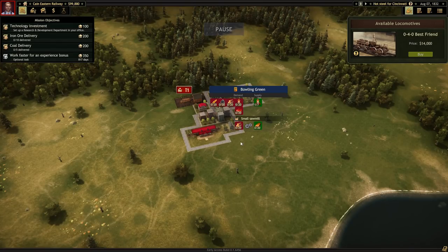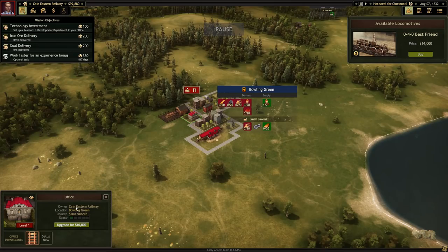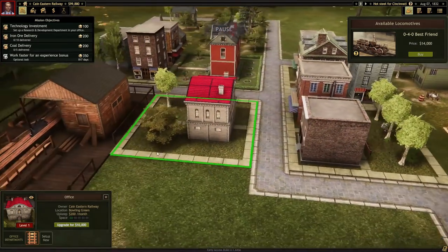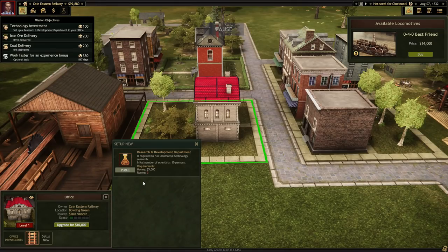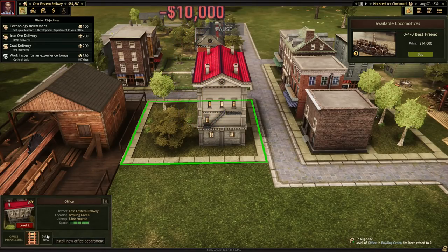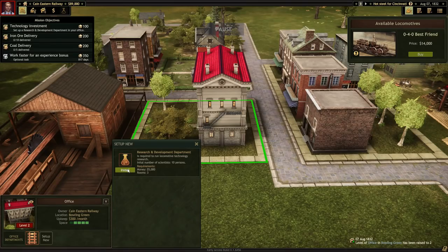I have no idea how to go about building the research area. Oh - there's our main office right down here, a tiny little building. Cane Eastern Railway in Bowling Green, upkeep $200 a month. We have a little bit of space. Office departments - let's see. I can install a new office department. Research and development department is required to run locomotive technology research. Initial number of scientists: 10 people. That's going to cost $5,000 and it's going to take three rooms. We don't have three rooms - we have one occupied space, total space five. I actually have to upgrade the office. Apparently just once was enough - we have enough space now, so we can install the research department.